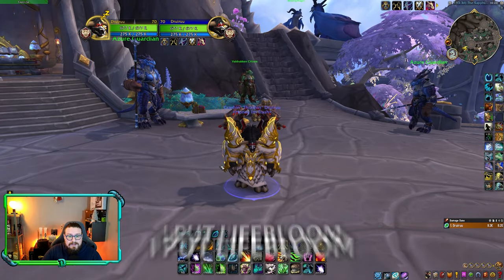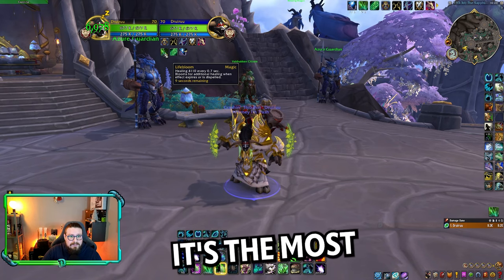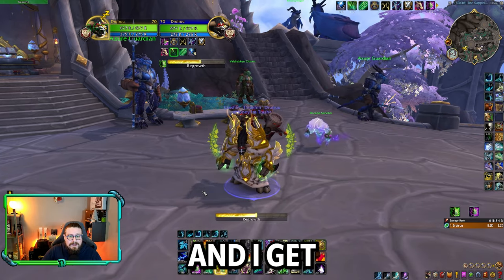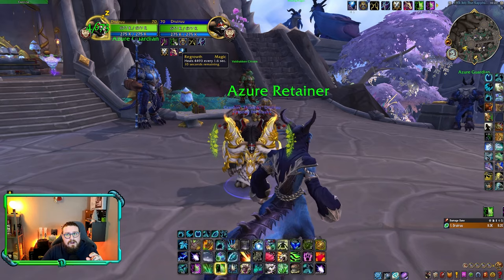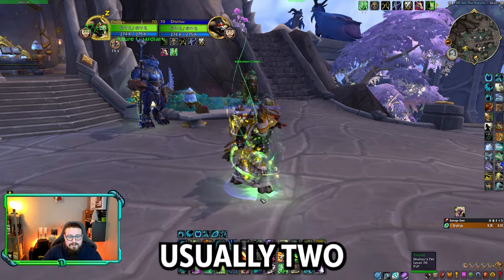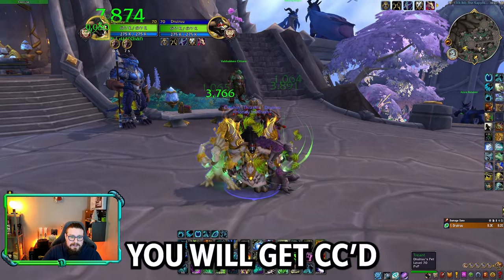So the rotation: I put Lifebloom on my targets and always keep Lifebloom up — it's the most important HoT you have. Other than that, I start the game with Rejuvenation as well, and I get a Regrowth HoT going, because the Regrowth HoT will apply to all others with Lifebloom too. I throw in usually two Tranquilities immediately after I put my HoTs up, because most games you will get CC'd.